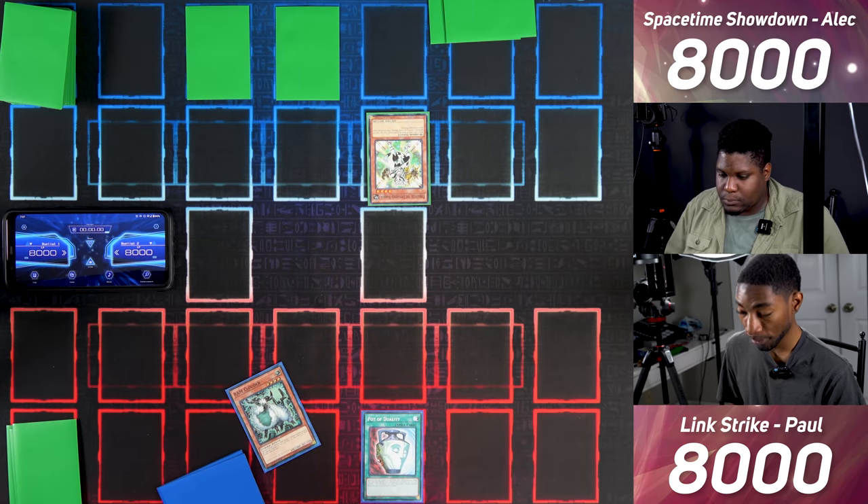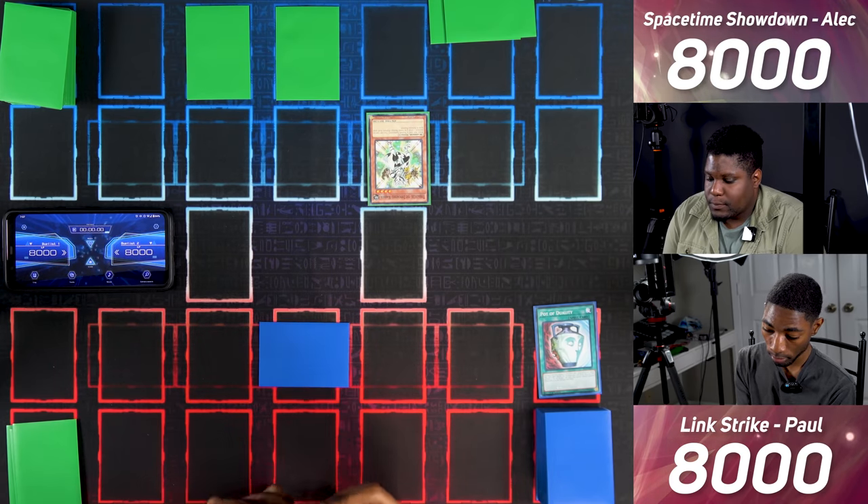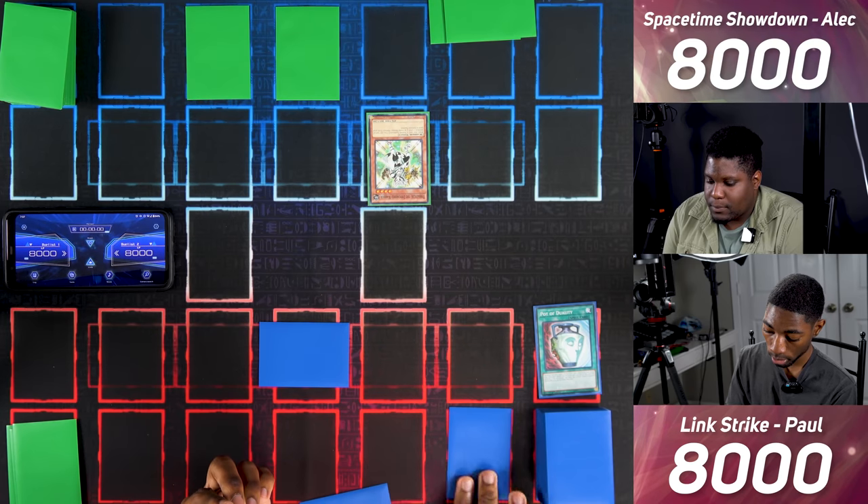I can only use one Pot of Duality per turn and can't Special Summon this turn, so no OTK. I'll set my monster face down, set two cards, and pass turn.